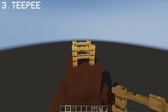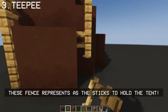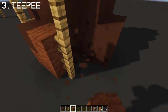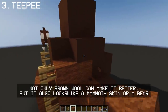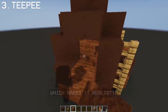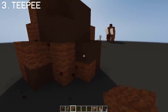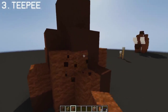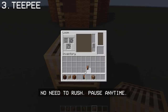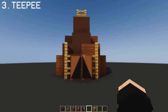Once that's done, you may place an oak fence to make it look like a support. For the entrance itself, we're gonna use banners. And there we have an ancient teepee design.